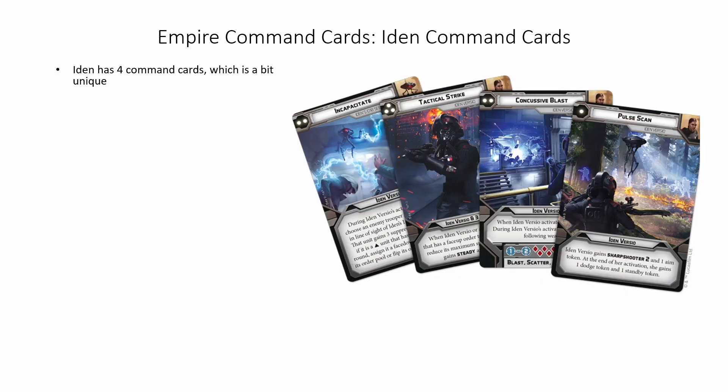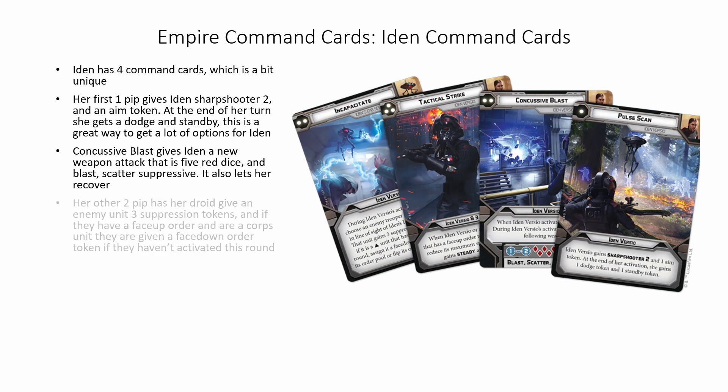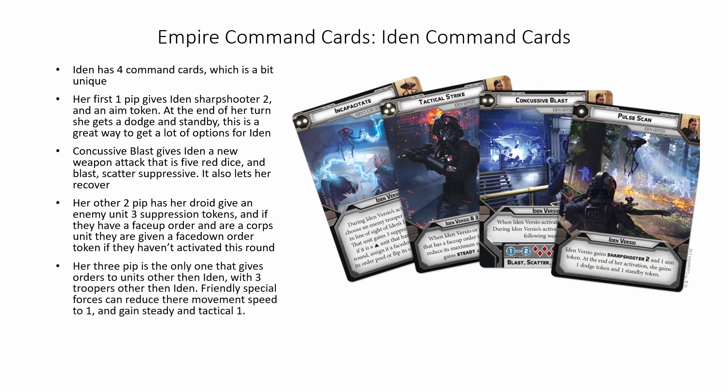Iden has four command cards, which is a bit unique. Her first one pip gives Iden sharpshooter 2 and an aim token, and at the end of her turn she gets a dodge and a standby — a great way to get a lot of options for Iden. Concussive Blast gives Iden a new weapon attack that is five red dice with blast, scatter, and suppressive. It also lets her recover. Her other two pip has her droid give an enemy unit three suppression tokens, and if they have a face-up order and are corps units, they are given a face-down order token if they haven't activated this round. Her three pip is the only one that gives orders to units other than Iden, with three troopers other than Iden. Friendly special forces can reduce their movement speed to one and gain Steady and Tactical 1, which makes Iden best if you're taking at least one or two other special forces units with her.